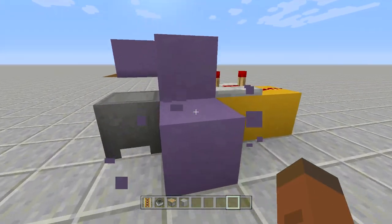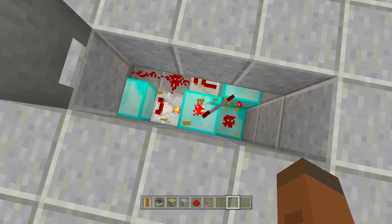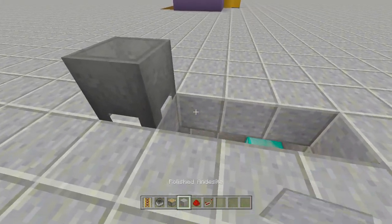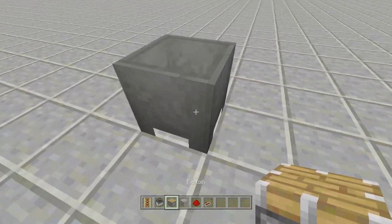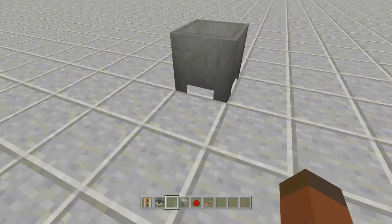If you don't want the dragon head and just want the trash can, remove this whole redstone section — it's no longer needed. Then just add some blocks here and you have a nice, simple working trash can.